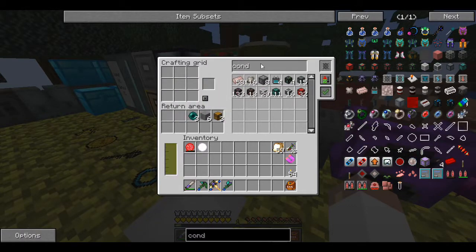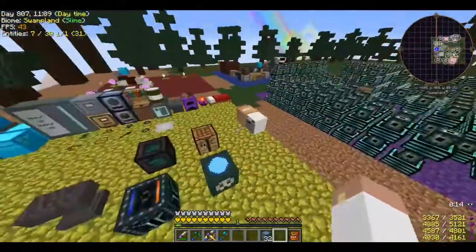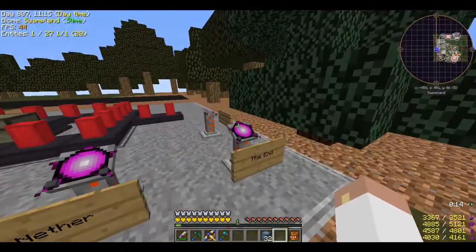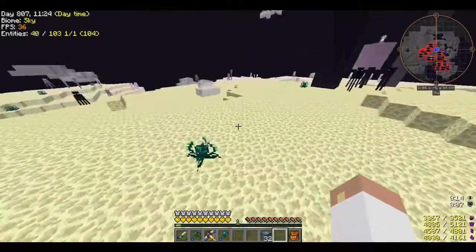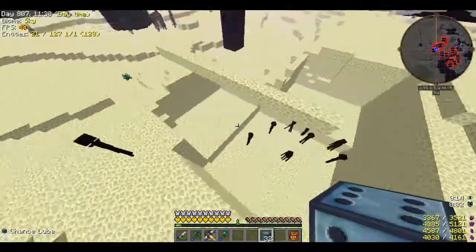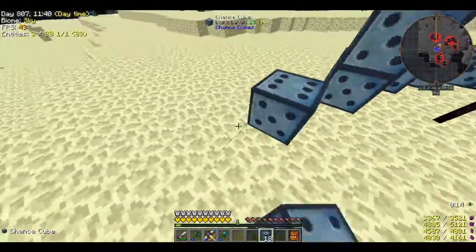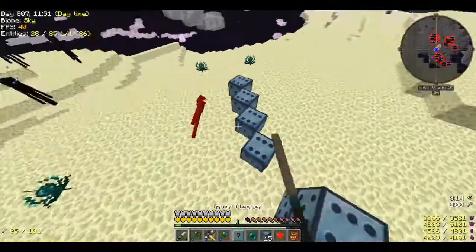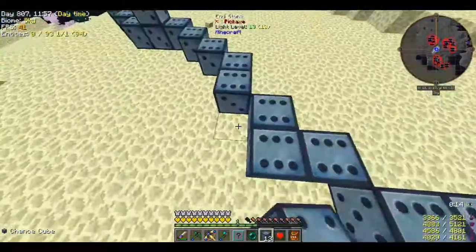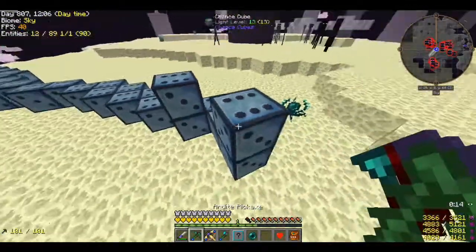I almost forgot — we're going to do 32 chance cubes at one time, that's how crazy I'm going today. I'm probably going to waste a whole bunch because they'll blow each other up, but that's what we're doing. Just a nice area — chance cubes don't do nearly as much negative stuff. Flying over here real quick and putting a row of them down, as long as they're all connected. An enderman's following me — leave me alone! Unknown deadline — always like those. 32 chance cubes at one time — stupidest thing I've done so far. Here we go!